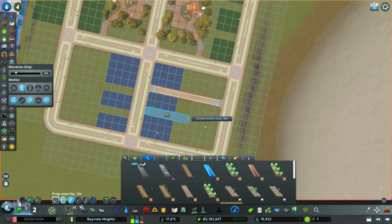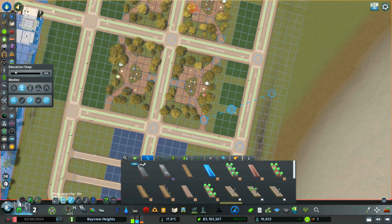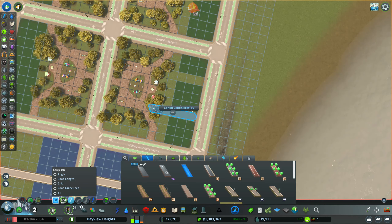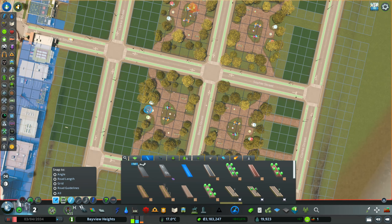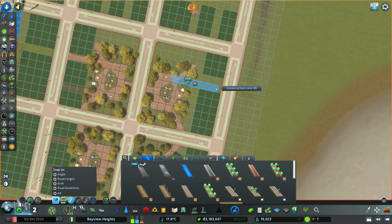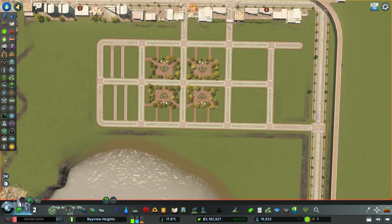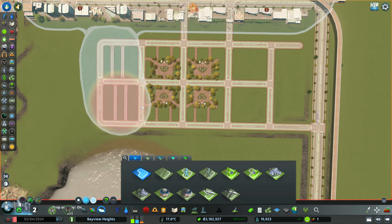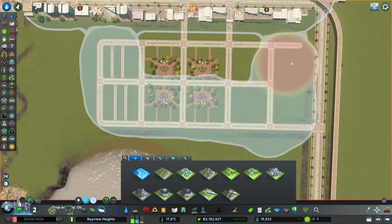If people are spending the day at the zoo, we want them to go shopping at those shops — we want to make money. Right now we're filling in all the gaps around the parks to make it more walkable. Residents love to walk places, so having sidewalks, especially in a high density residential area, is definitely something you need.